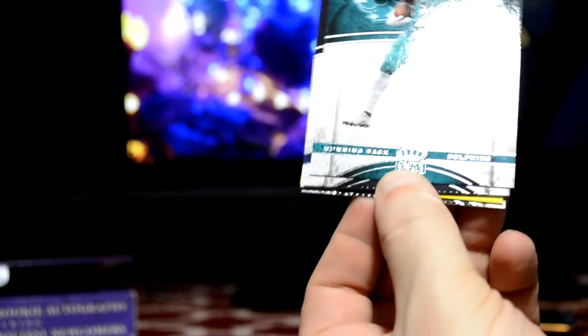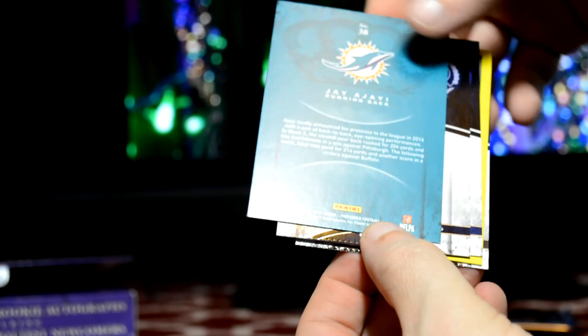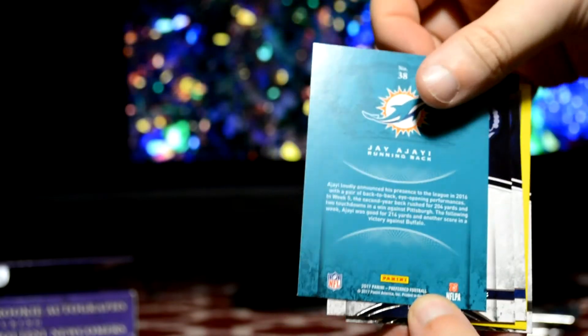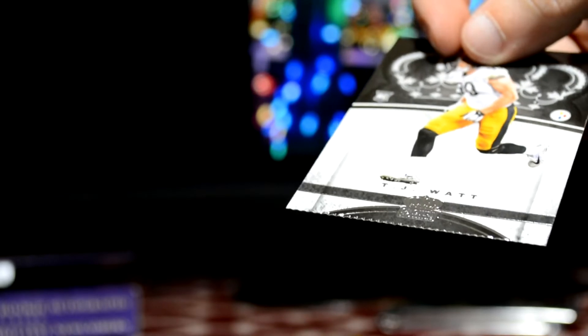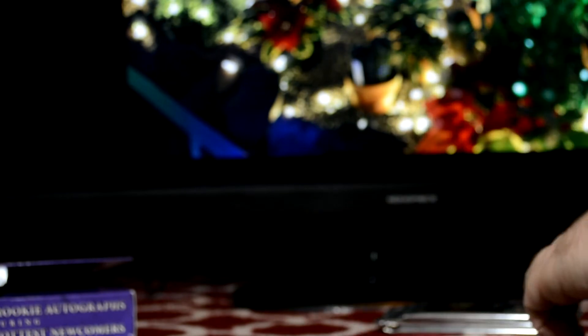Starting out, so this is what the base card looks like, Jay Ajayi. I got points — it's 150 points. So my one auto that I'm going to get out of here probably is just going to be points. That's disappointing. DeMarco Murray, Frank Gore. 150 points. TJ Watt, rookie. See the bottom of the card? It's not crimped in the packing. It appears. That's the only one like that.